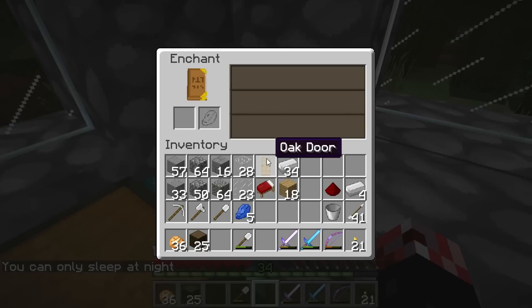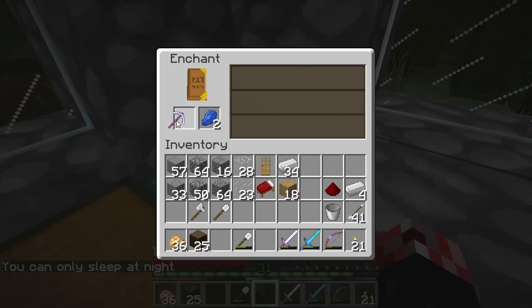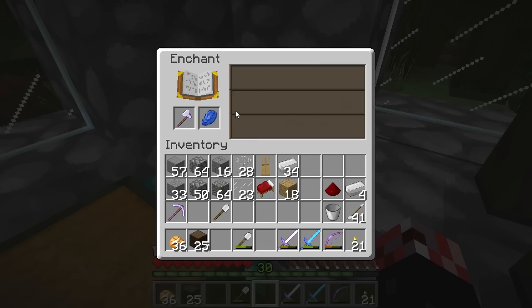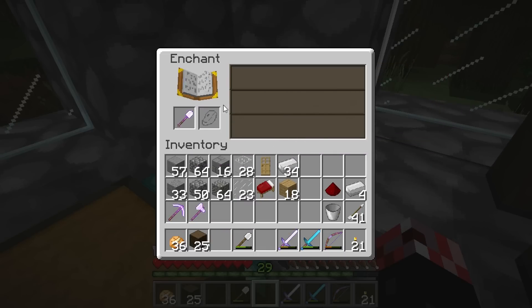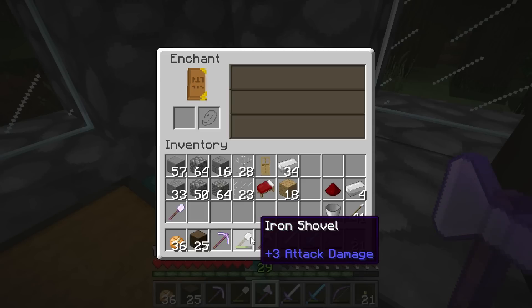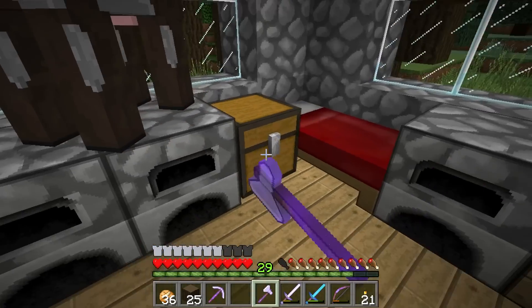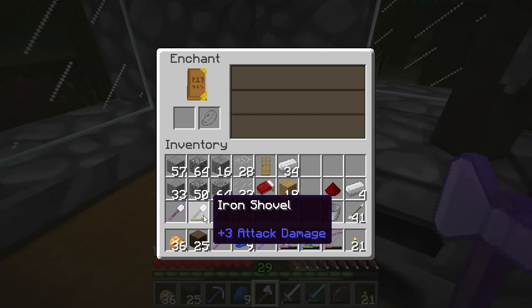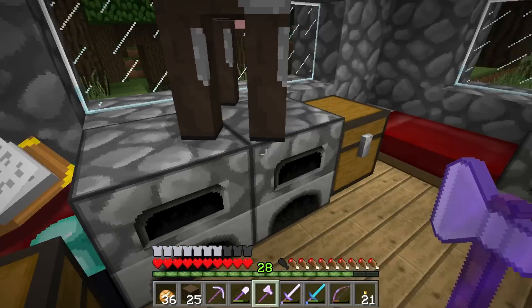Alright, enchanting table — what are you gonna give us? Efficiency 2, nice. I'll take that. I'm okay with efficiency one across the board. I do like myself some efficiency. There we go, pretty standard tools. Is it really worth me enchanting this thing? Maybe I should just grab one bit of lapis and just be done with it. Boom, chuck that in there — give me efficiency. There we go, fantastic.